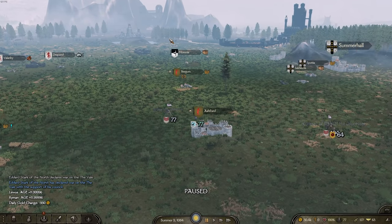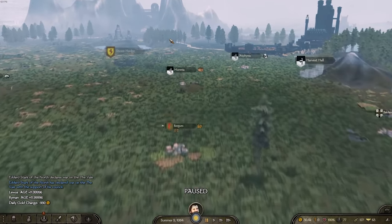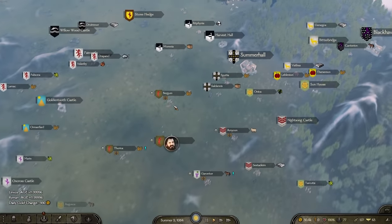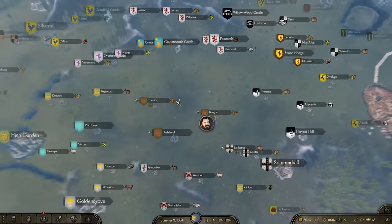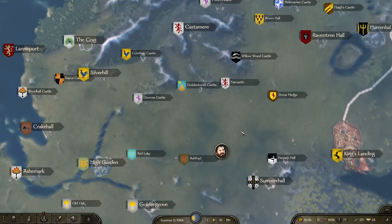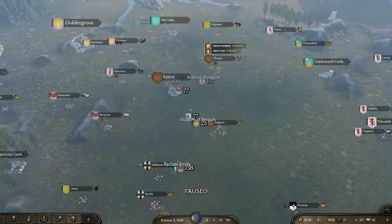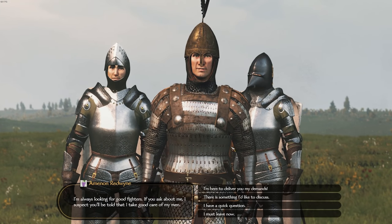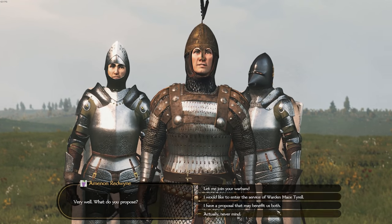Eddard Stark has declared war on the Vale, so the North are also fighting the Vale. You can see the Bloody Gate right there in the distance past Harrenhal. Interesting - so wars are starting to erupt. I might wait to see because I would love to join the Lannisters in a war since they pay the most. Let's see how much the Tyrells are paying - let's see how much they're willing to pay for me to become a mercenary.